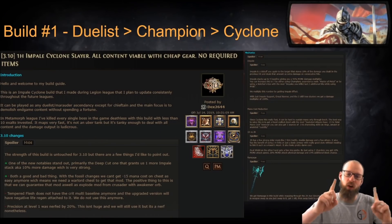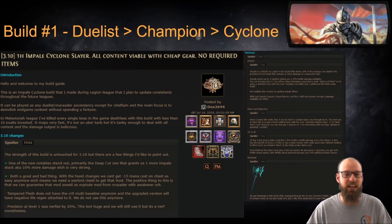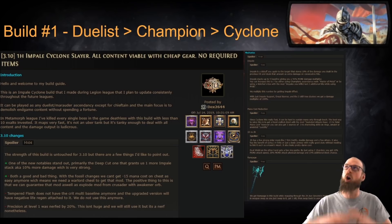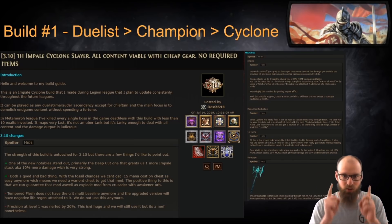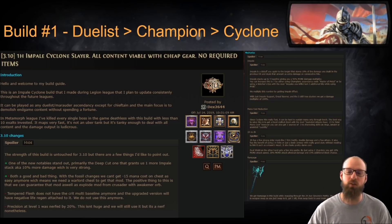Build number 1 that I would like to recommend for your League starter is a Duelist Champion that features Cyclone and Impale. We are looking at putting all of the most OP things together in one single League starter. This particular version of an Impale Champion Cycloner is put together by Dex2644.